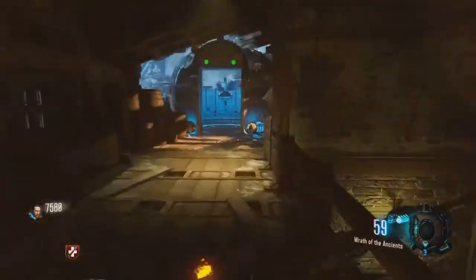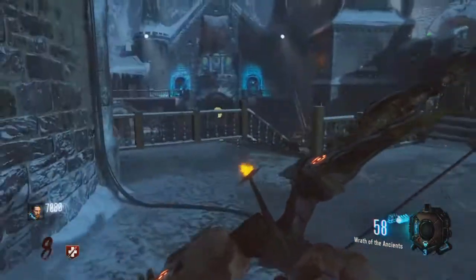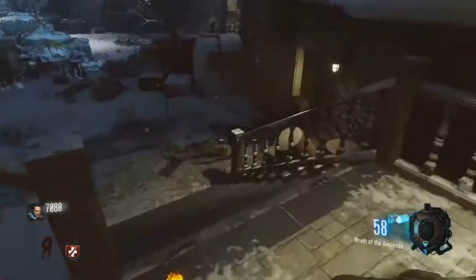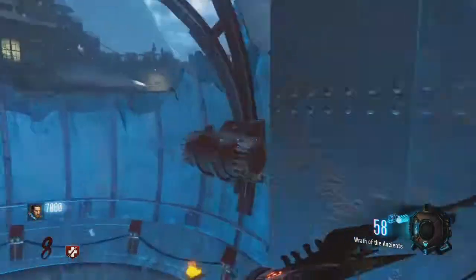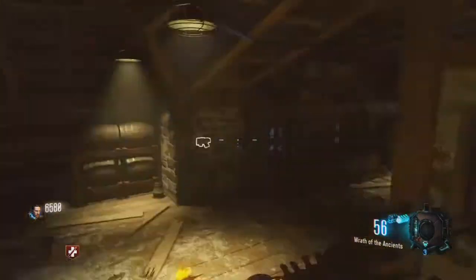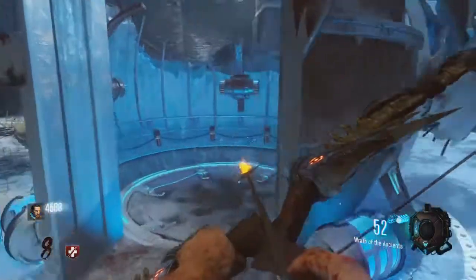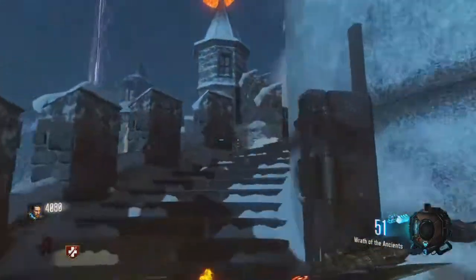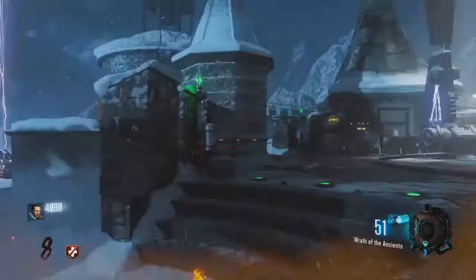The third step is using the launching pads. You got to shoot these three ritual spots, but you have to be on the launching pad — that's a necessity. You need to be pretty accurate for this. Sometimes it's really point-consuming. In the video you can see all three locations, and once you hit it you can hear a sound. All three ritual spots should be lit up on fire.